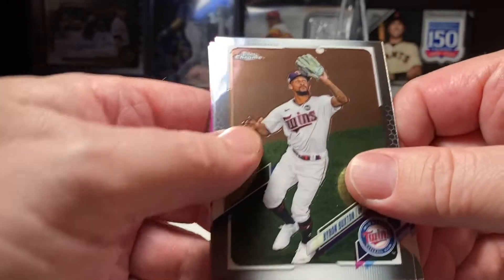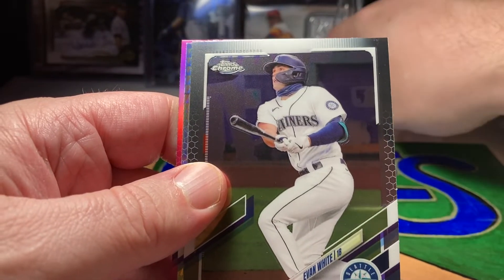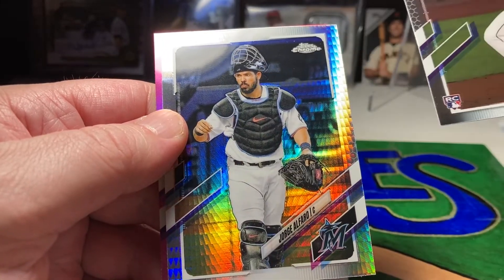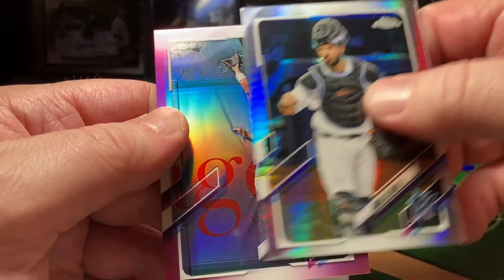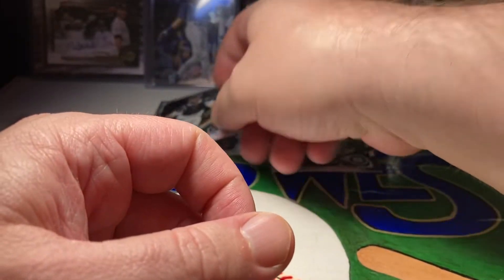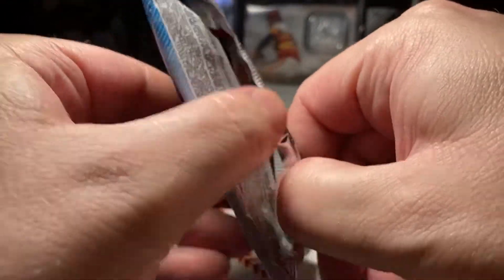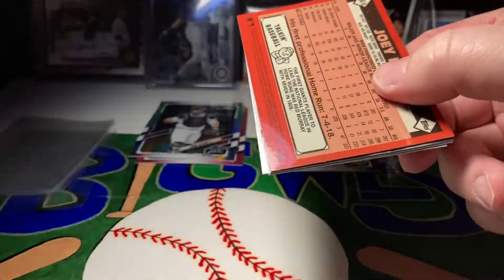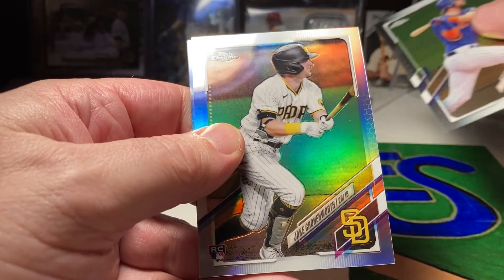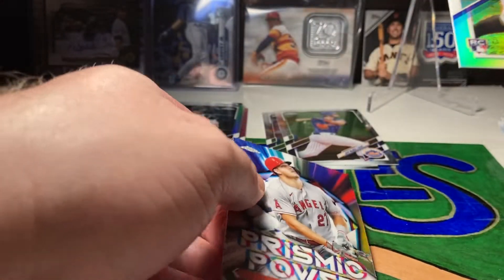Starting it off with Byron Buxton. Evan White rookie card, Jorge Alfaro prism refractor, and Ramon Laureano pink refractor. Got a Jeff McNeil.